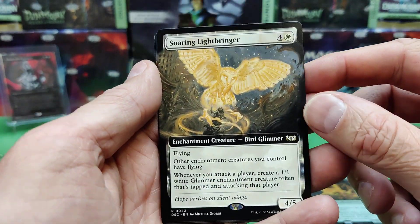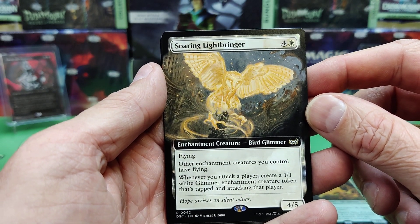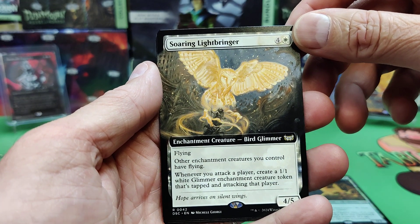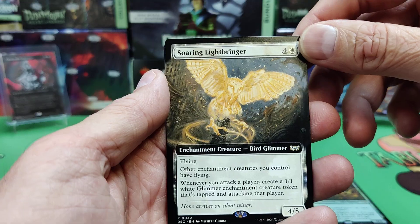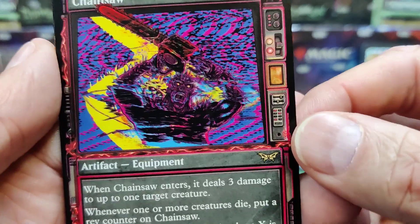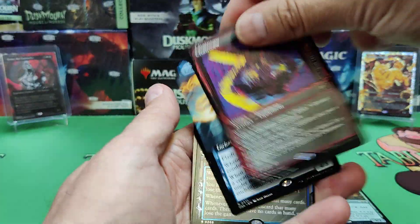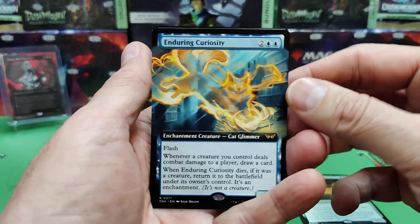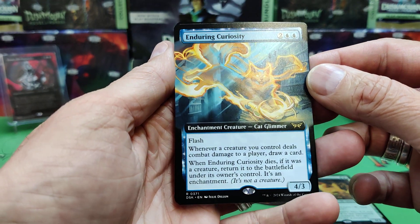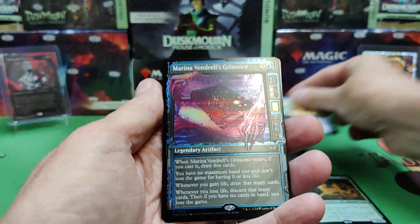We've got Soaring Lightbringer — other enchantment creatures you control get flying, and whenever you attack a player, you get a 1/1 Glimmer enchantment creature token that's tapped and attacking. It automatically gets flying because that's what he does. There's a Chainsaw — old 80s TV theme. And the blue Enduring: whenever a creature you control deals combat damage to a player, draw a card; and if it dies, it returns to the battlefield as a raw enchantment. These Endurings are pretty strong.